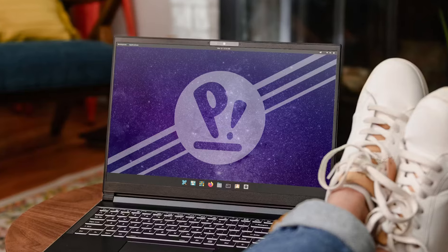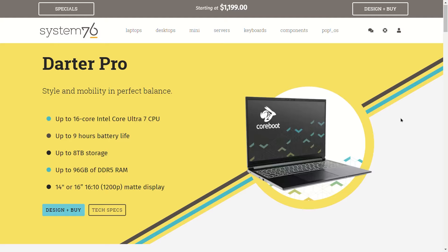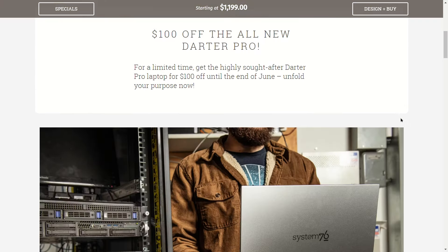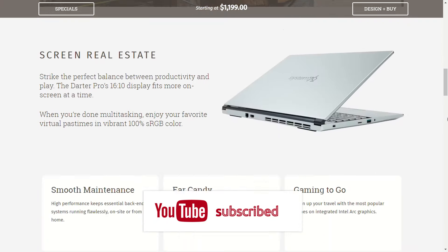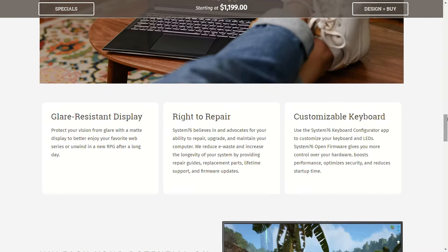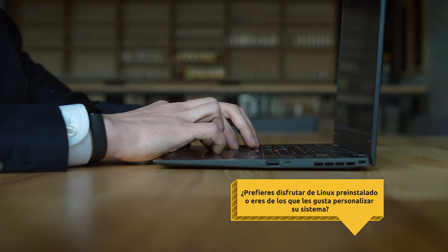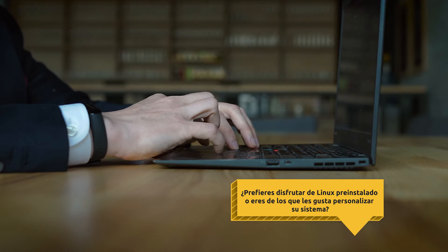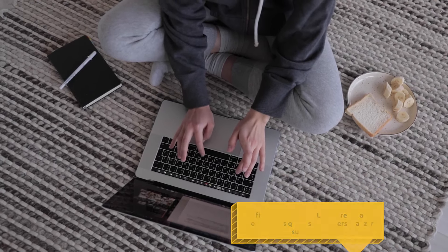Puedes elegir entre Pop!_OS o Ubuntu 22.04 LTS. Disponible en la tienda virtual de System76, este Ultrabook combina rendimiento excepcional y características avanzadas para satisfacer tus necesidades más exigentes en informática. ¿Prefieres disfrutar de Linux preinstalado o eres de los que le gusta personalizar su sistema? Cuéntame en los comentarios tu preferencia y por qué.